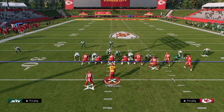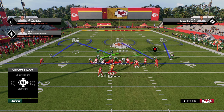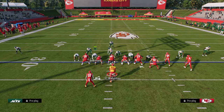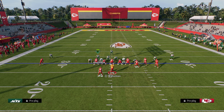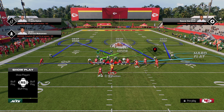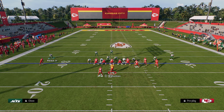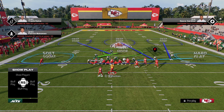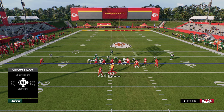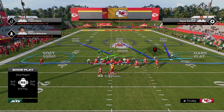Now we have a defense that looks like this. We could roll the dice and stay in middle third, or we could man up everybody on the right. What I like to do is zone the D-end into a hard flat on the bunch side. You are susceptible in this setup to a corner route to the right, so you might need to user that. A soft squat has matching principles built in — if there's no flat route from the running back, the soft squat will match the receiver really, really well.